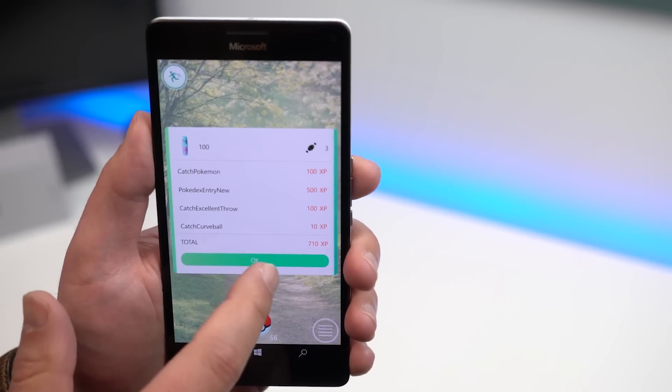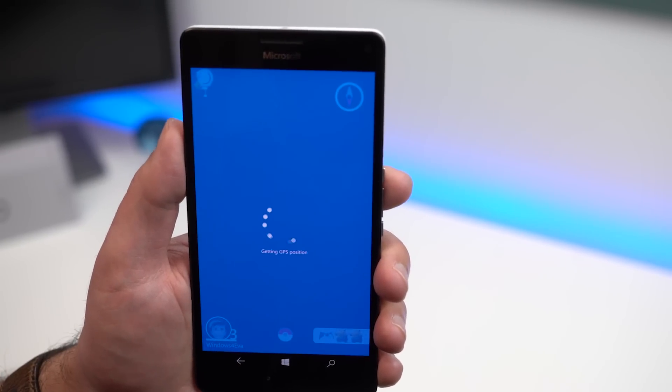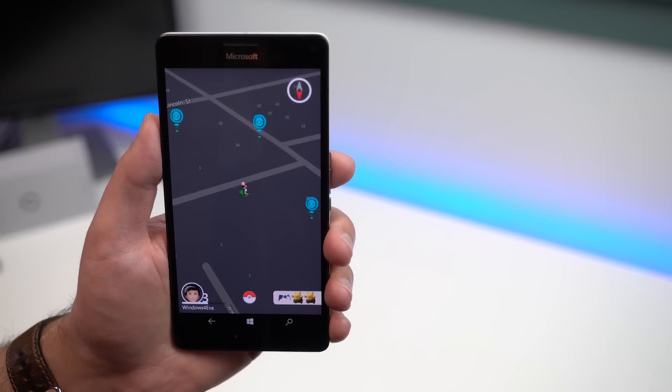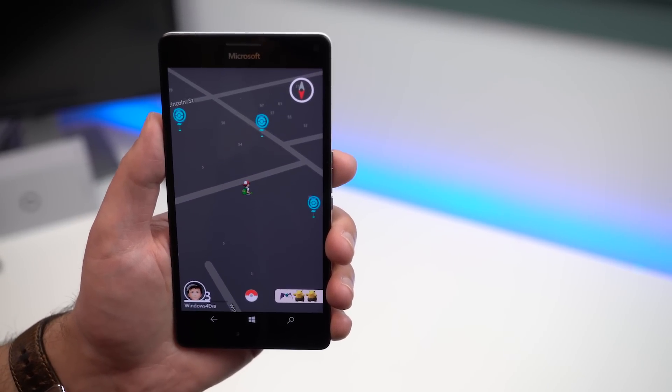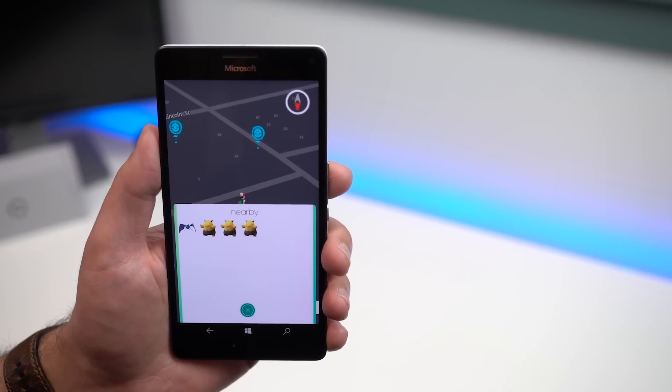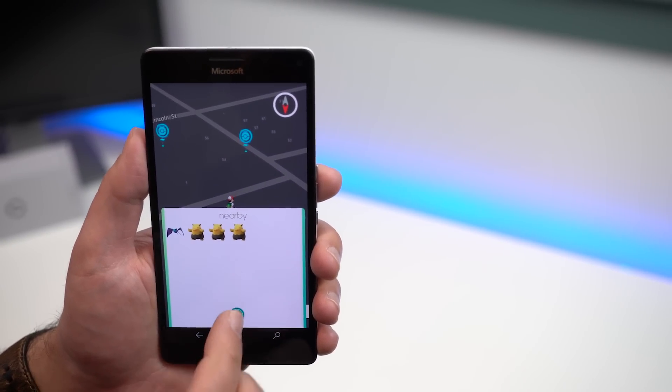So you can see here we got all the Pokédex entries, and we'll hit OK. It's going to grab my GPS position. The game so far doesn't do a lot of stuff. It does, of course, show your stats, what level you are — I just leveled up, which was kind of nice. Here are some Pokemon nearby.